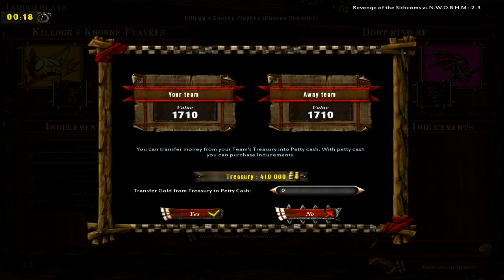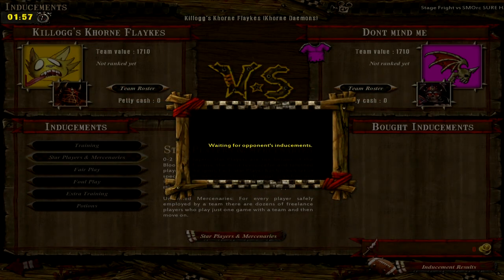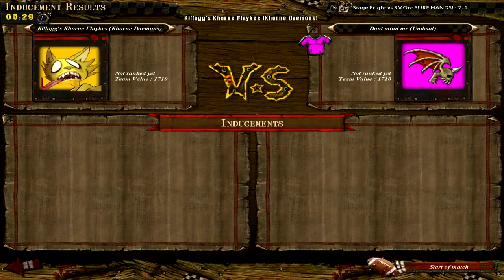Here we go — it's Kellogg's Corn Flakes versus some undead team. Equal team value? Yeah, this doesn't happen that often.